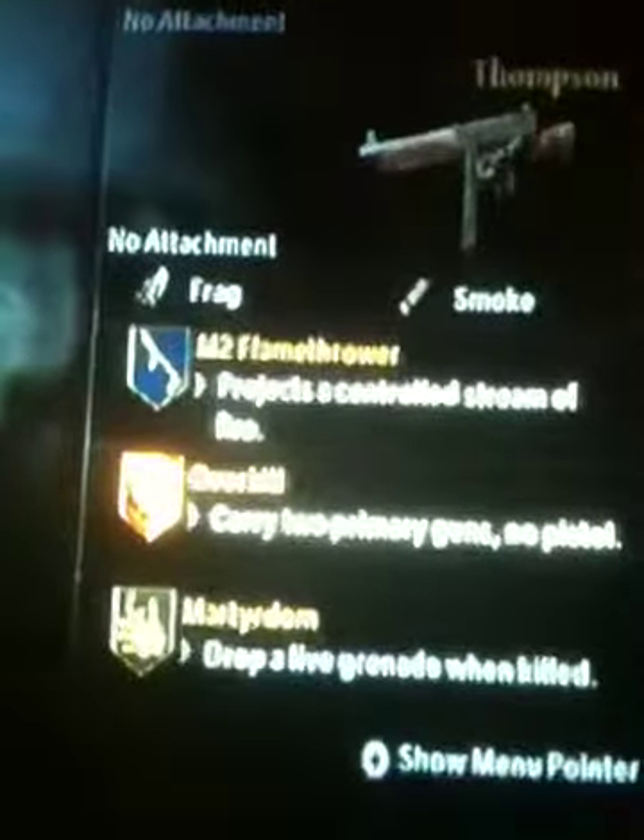Hey guys, this is TK Cheat. I'm level 4 and today I'm going to show you my classes and what I like to do with them. I only use custom 1 — look at my perks: M2 Flamethrower, Overkill, and Mardi Dome.